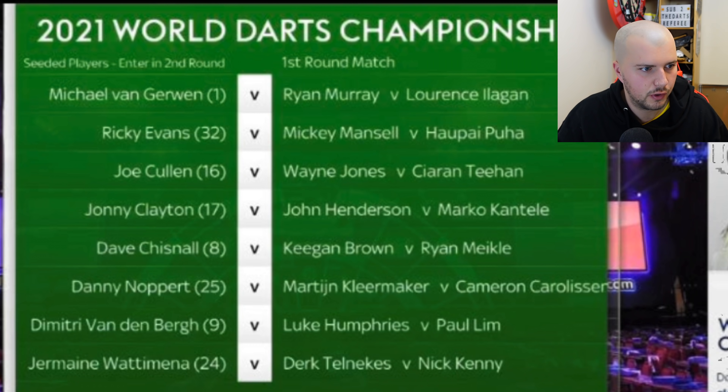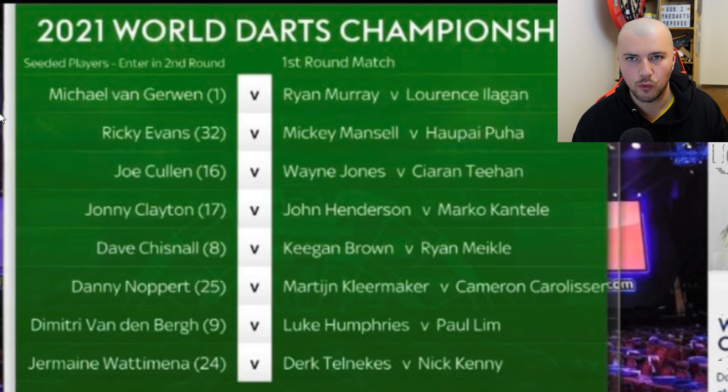Here is the first quarter of the draw. Michael van Gerwen is the number one seed and he'll be playing the winner of Ryan Murray and Lawrence Ilagan. Ricky Evans will play the winner of Mickey Mansell and Haupai Puha. Joe Cullen will play the winner of Wayne Jones and Keiran Diwan. Johnny Clayton plays the winner of John Henderson and Marco Cantele.